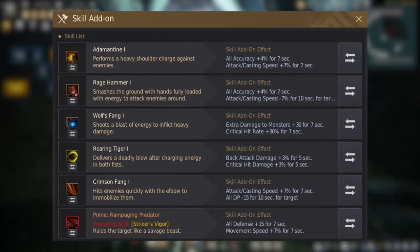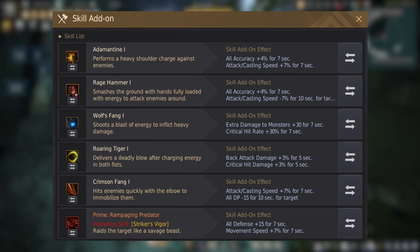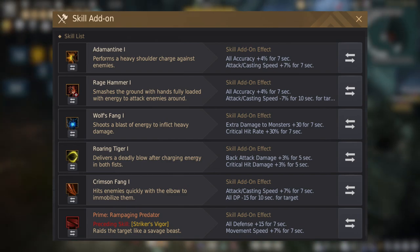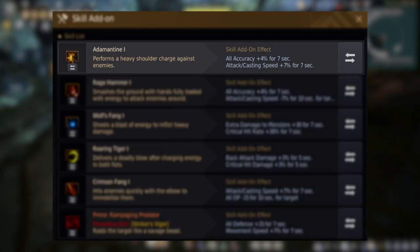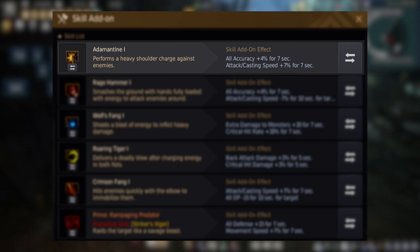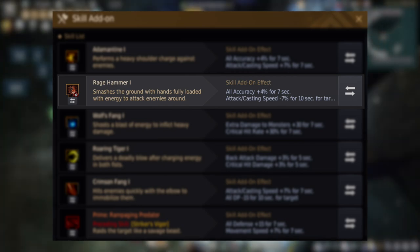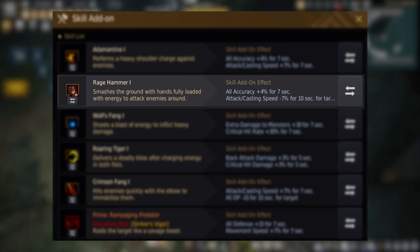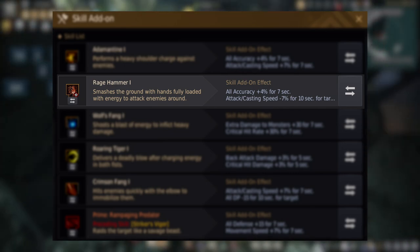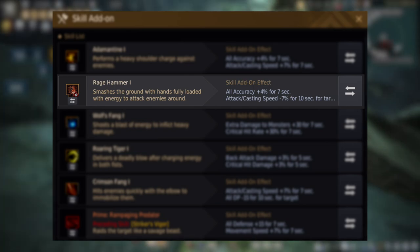Here are my add-ons for Succession Striker. You can copy these as-is, but I definitely recommend you listen to my explanation on why I chose them and which ones you can switch out, because two of them aren't even necessary — I kept them on for personal preference. Starting from the top, we have Adamantine: 4% accuracy and 7% attack speed. You can switch out the accuracy for something else if you don't need it at the spot where you're grinding, but I kept it on for PvP. Next I have Rage Hammer: 4% accuracy and a debuff of minus 7% accuracy.